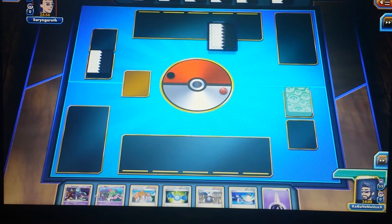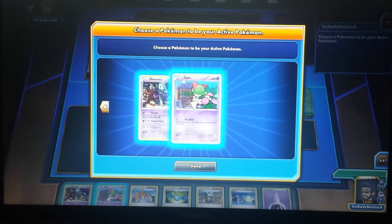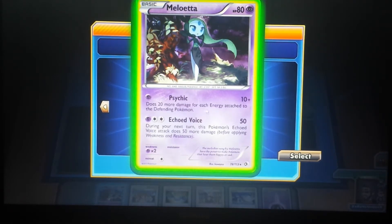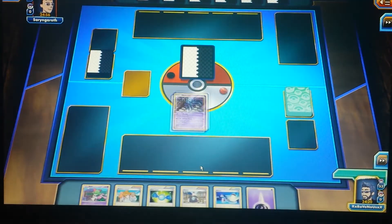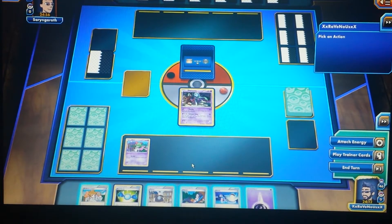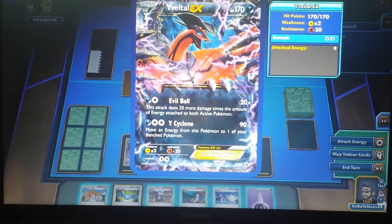I'm going to draw my hand. I do have two basic Pokemon — I'll put Meloetta out first. It costs one energy and does 20 damage for each energy card attached to the opponent, and Echoed Voice does 50 damage that increases by another 50 each time. I'll also put Ralts on the bench. My opponent opened with Yveltal EX — that's not good. That attack does 20 damage times the number of energy cards attached to each Pokemon, similar to X-Ball, and X-Cyclone lets you move an energy card to a benched Pokemon.